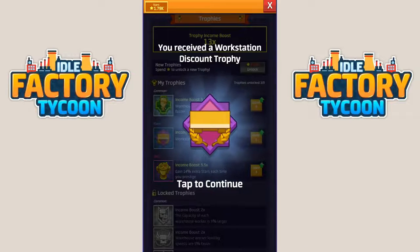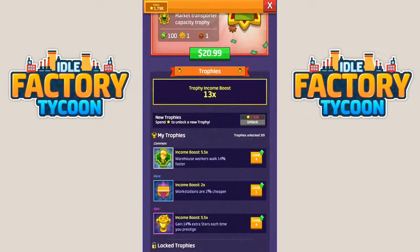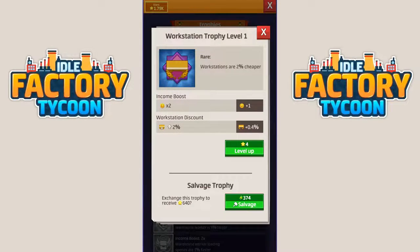I got a rare - it's purple but it says rare underneath. All workstations are 2% cheaper. I would need 2,560K to get another one of those. Currently we're doing 13x. I'm going to be starring this up because I only have 1,800 points and I want a nice income boost. It does increase the discount too, which is actually quite useful. I'm guessing those upgrades are going to cost less now. I'm just going to keep doing this because I want big discounts and I have a lot of points.